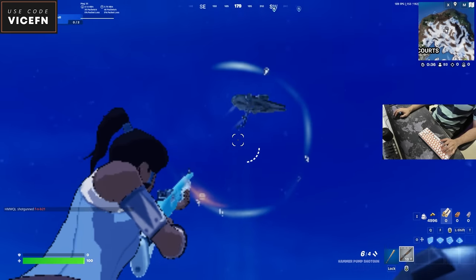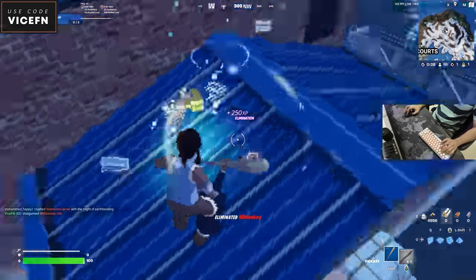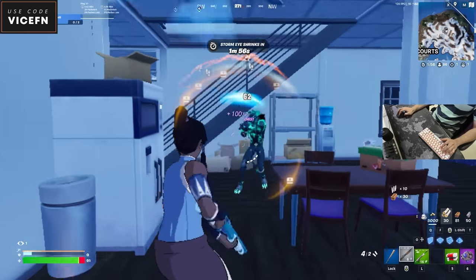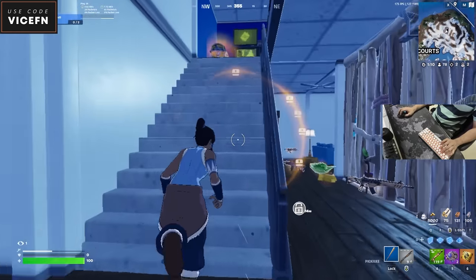Someone else landing. First kill — this means I can go to 40%. Oh, so much better. Second kill — we go 60%. Not a big difference, but still good.